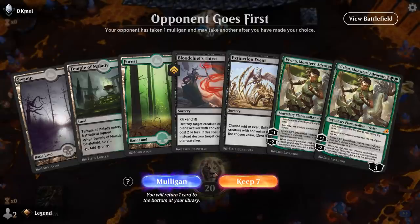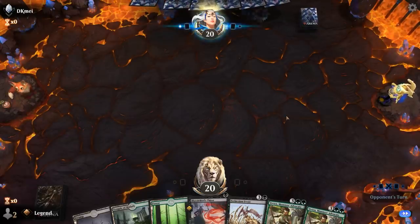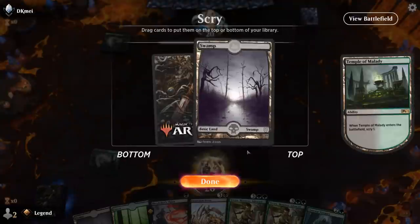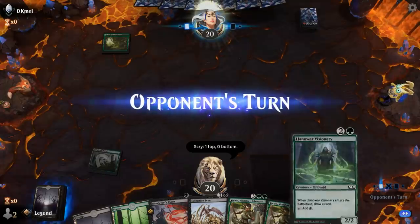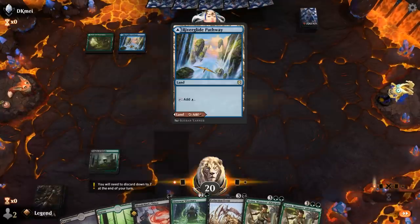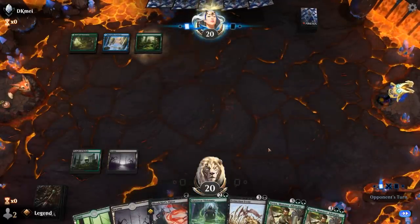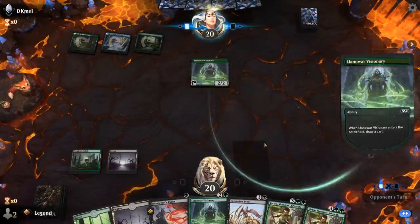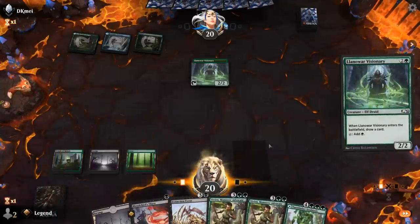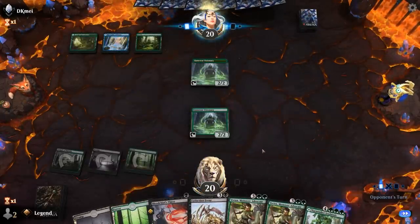We're on the draw with a fine opening hand — just need to hit our land drops, and then we've got some interaction and Vivian to take over. Swamp is fine. Opponent on Temur — could be a ramp deck. Opponent's got their own Visionary. We'll see if we need to interact next turn or get to slam down Vivian.